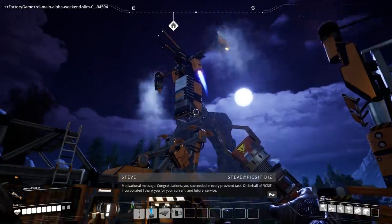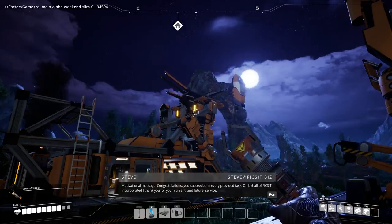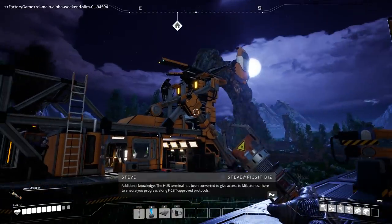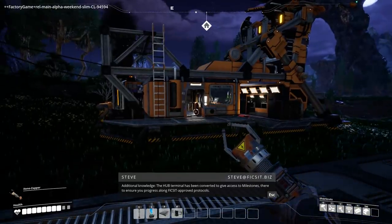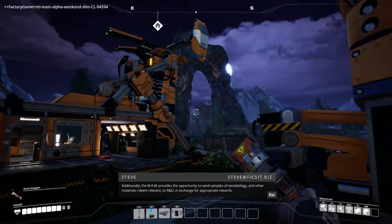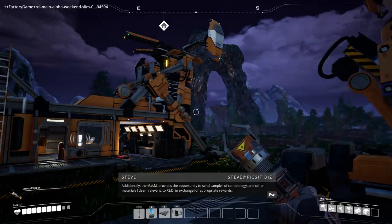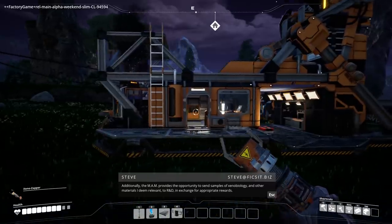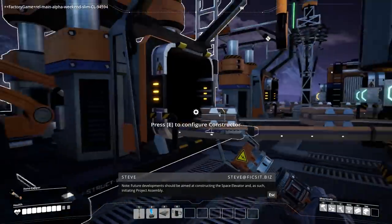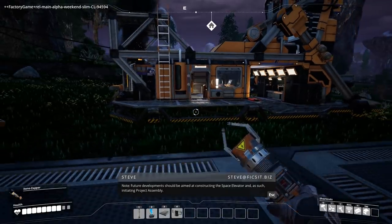What is this thing — biomass burner, whoa — building space elevator! A space elevator, motivational message. You succeeded in every provided task. This is cool. Your current and future service — is that my space elevator now? Additional knowledge, the hub terminal has been converted to give access. So we have a new terminal. We progress along approved protocols. The MAM provides the opportunity to send items off for future development, aimed at constructing the space elevator and initiating project assembly!